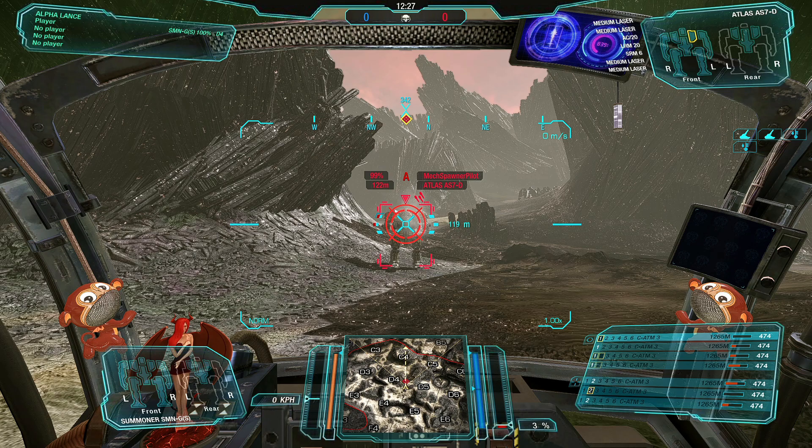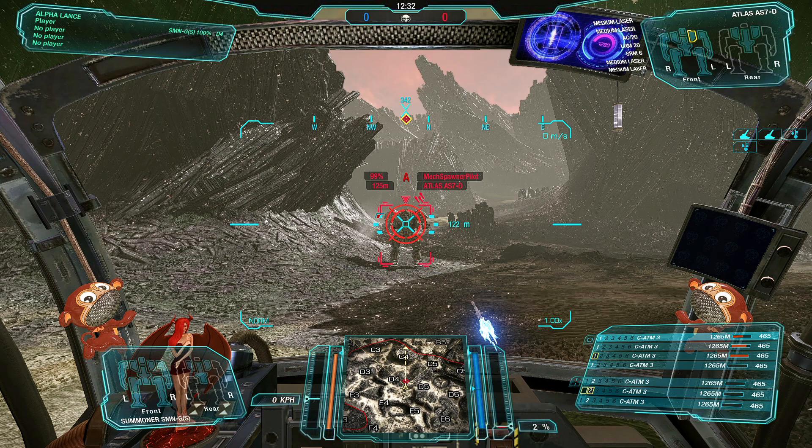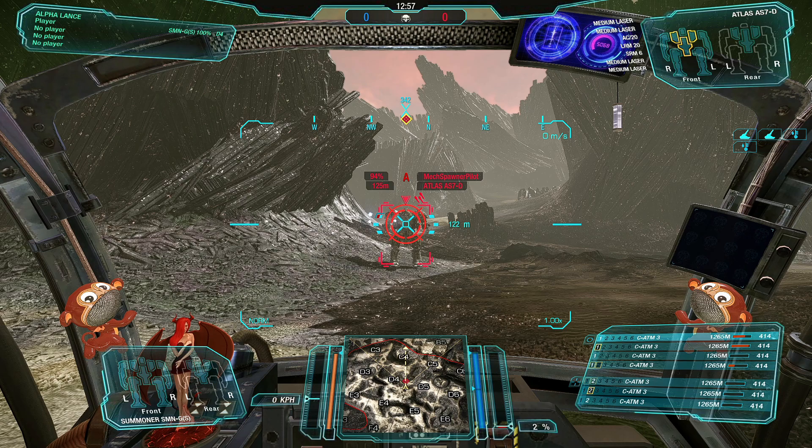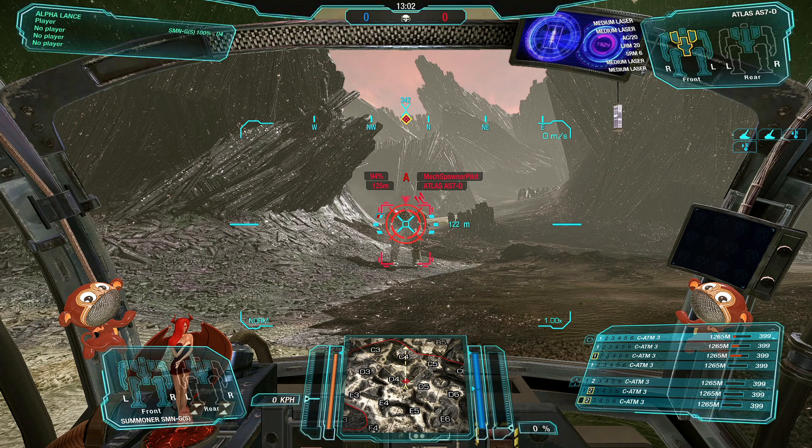Right now at 122 meters, no damage from any of them. But at about 125 meters, my arm launchers are still doing no damage — all four ATMs are doing zero. However, my torso weapons, being further back, should be able to do some damage. There it is: two of the launchers are doing damage.